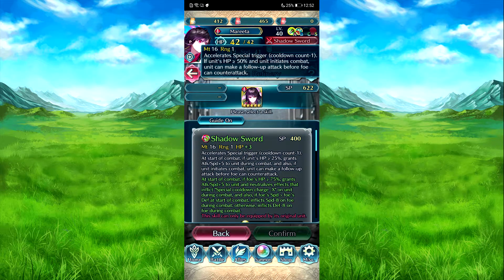Mariana - shout out to her special trigger. At start of combat, if her HP is about 20%, grants attack speed plus 5 during combat. On those units she can make a viable follow-up counter attack, which is a lot better because her older version required HP above 50%. She's scoring - she can make a viable attack before the counter. And then fighting back: at start of combat, if her HP is about 95%, grants attack speed plus 5 during combat. Neutralizes effects, special cooldown charge minus X on her as well. If her full speed is more than her full defense in combat, inflicts speed minus 8 on the foe during combat; otherwise inflicts defense minus 8.